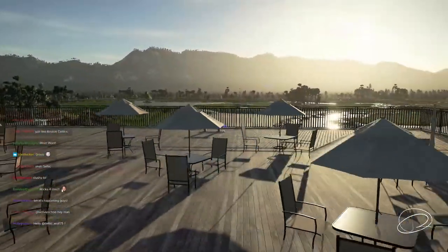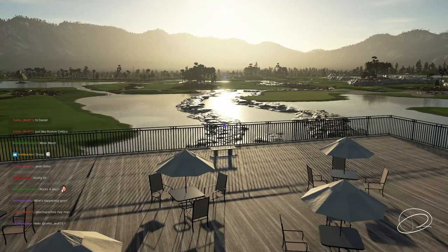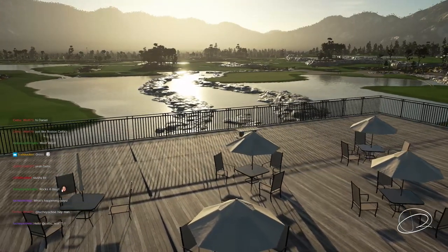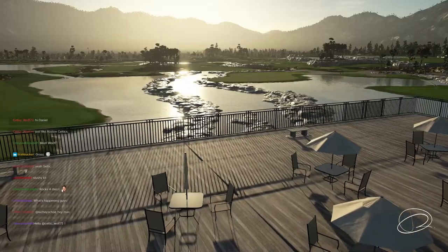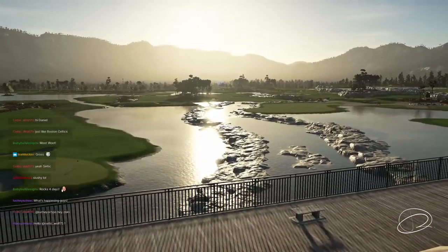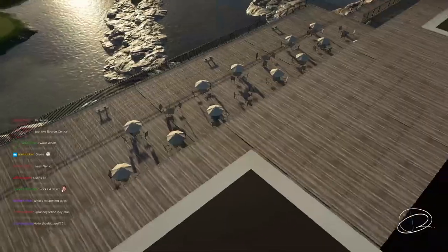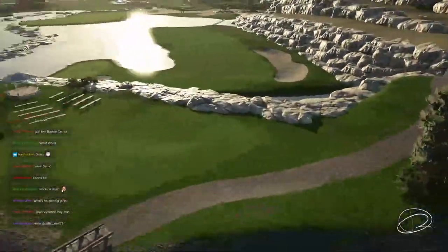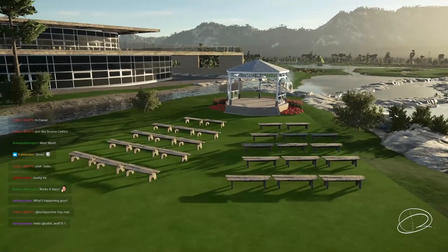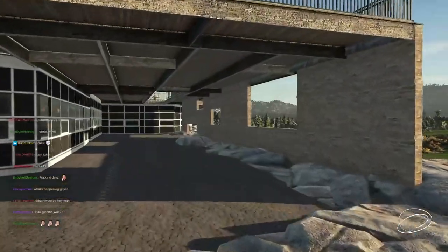A clubhouse overlooking the course means you want a big patio or balcony that actually overlooks it. While thinking of the clubhouse, Tyson knew he wanted a bunch of viewing decks for overlooking the course. He was thinking about other sorts of events as well — on the opposite side of the clubhouse, he added a little wedding venue. He kind of went to town on this mega-plex of a clubhouse, thinking of different ways a resort would use the building.